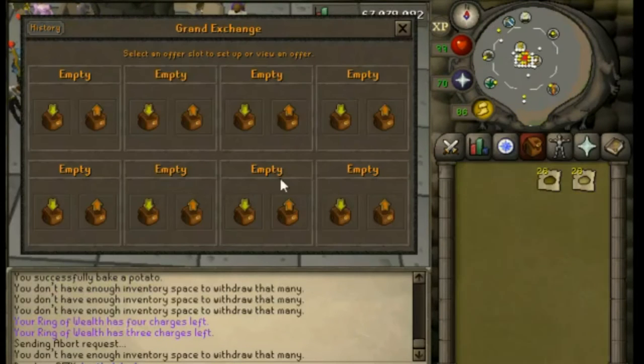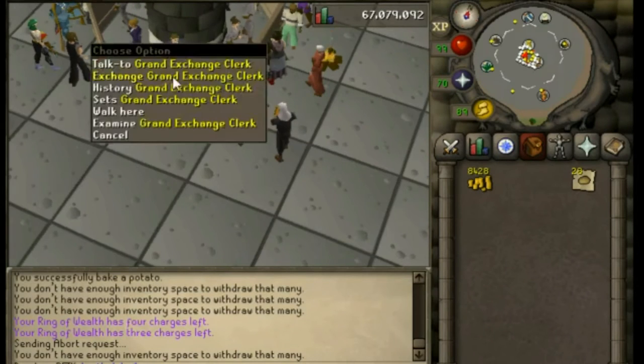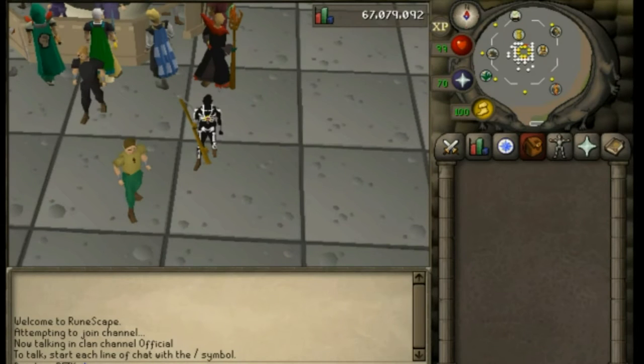If I sold 28 baked potatoes on the Grand Exchange I would get around 8.4k. We're making around 7.5k profit every single inventory, so this method should bring in 400 to 500k per hour depending on how AFK or active you are. This is a very AFK method, so it's pretty nice.